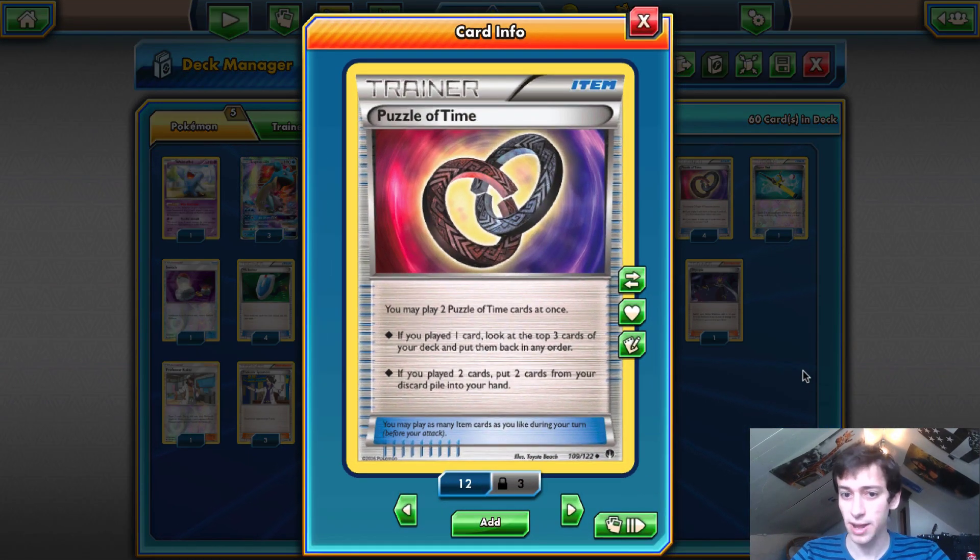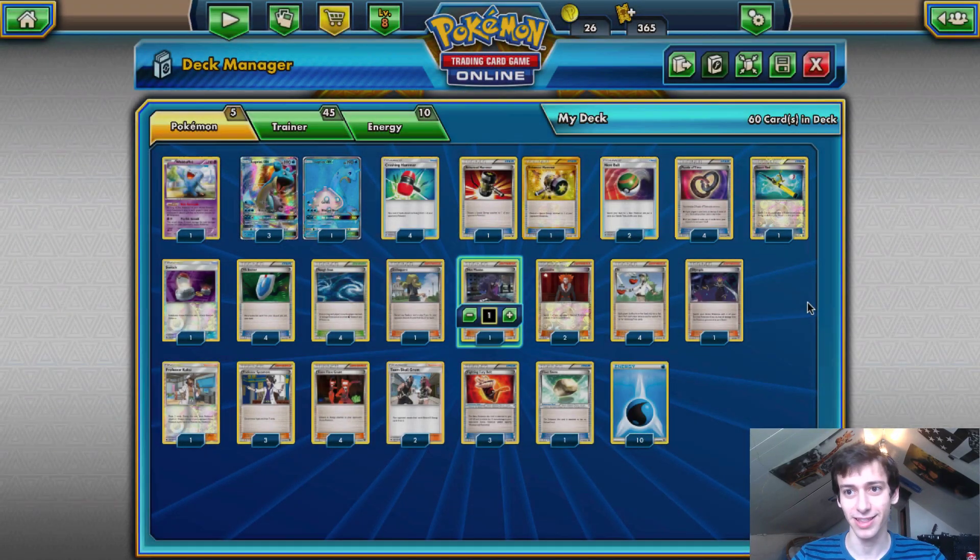We play four Puzzle of Time, which is really what put this deck over the top. This card is so much better than Max Elixir and Energy Switch — I don't know why Carl Peters concluded otherwise. Puzzle of Time lets you play all your disruption cards over and over: get Crushing Hammers back, get Enhanced Hammers back, recover energy if you discarded a Lapras, play another Skull Grunt or Flare Grunt, get Wobbuffet back, get your Switch back. This is probably one of the biggest reasons Quad Lapras works.